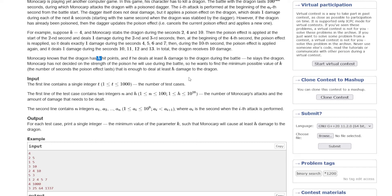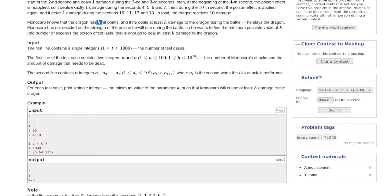Let's look at the input. We have T which is the number of test cases. We have N and H — N is the number of attacks, H is the required damage. Then we have A1, A2, A3 ... — that is the time sequence of attacks. So now let's see how we do this in code, or first let's discuss the example cases.